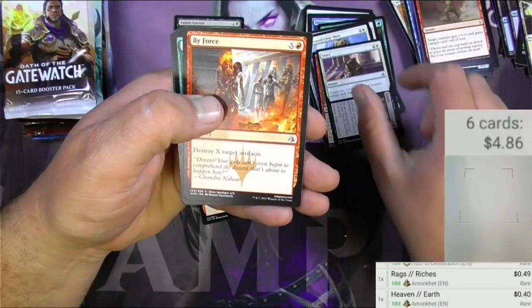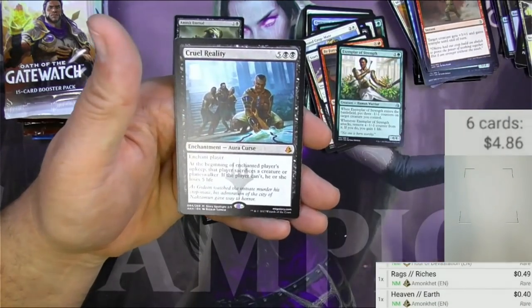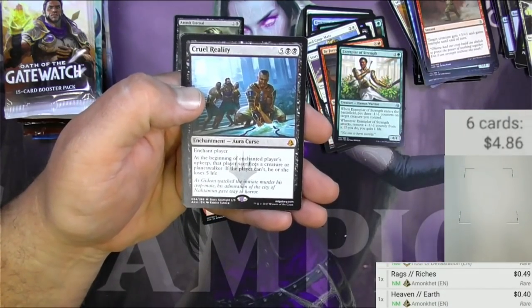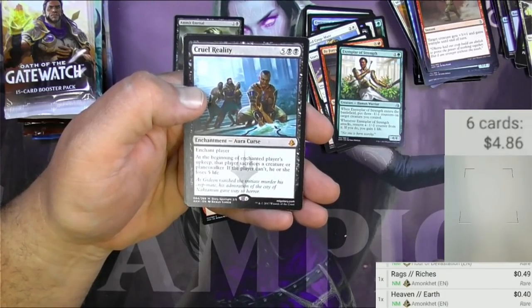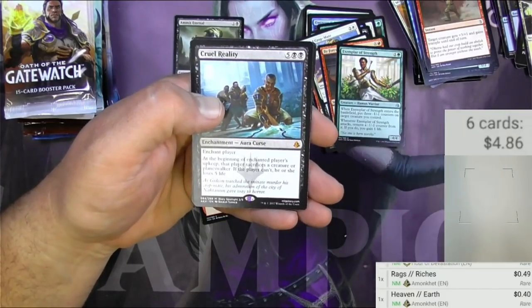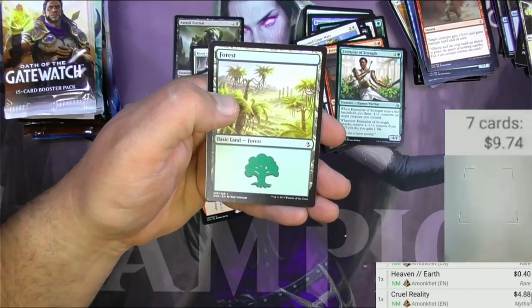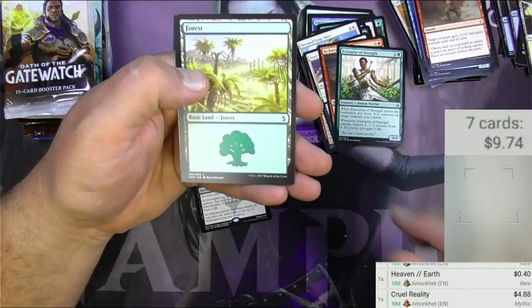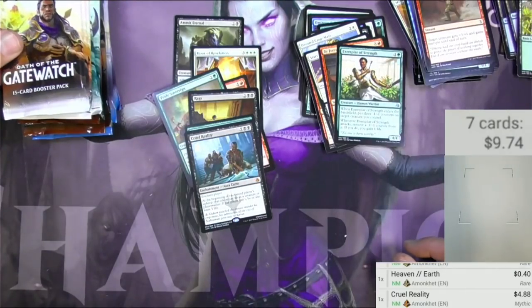Start to Finish, By Force, Exemplar of Strength, Cruel Reality — we got a mythic! It's an aura curse: at the beginning of enchanted player's upkeep, that player sacrifices a creature or planeswalker; if the player can't, he or she loses five life. That would be pretty powerful as a global effect for everybody in Commander, but as a single-target card it's not that big. It's $4.88 — not nothing. And a punch card. On to Oath of the Gatewatch.